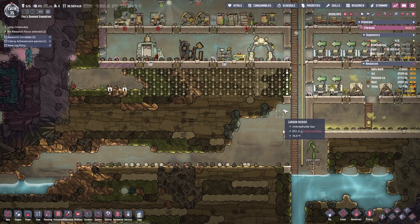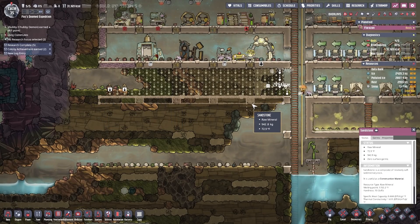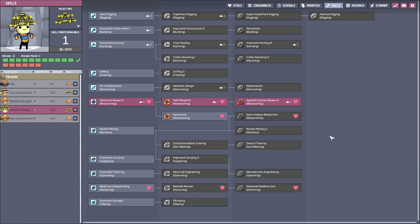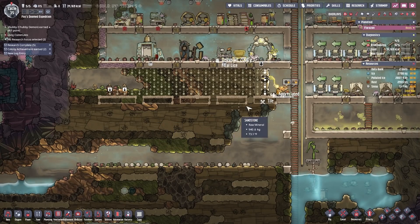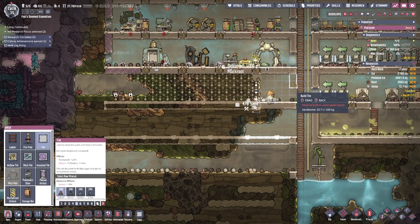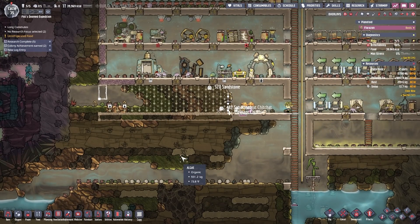I'm going to sign some new orders — building a new floor. I don't even know how the ventilation is going to look. We got a level up! I don't think we need anything at the moment; we can just sit on that level up. One thing at a time — let's not confuse the duplicants. Let's just have them drilling.